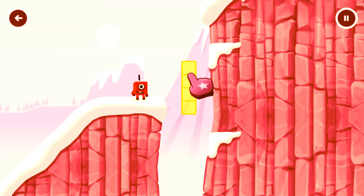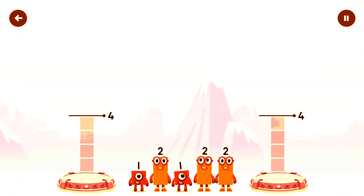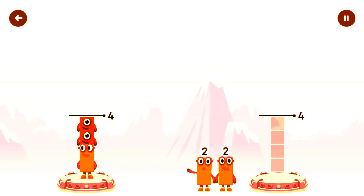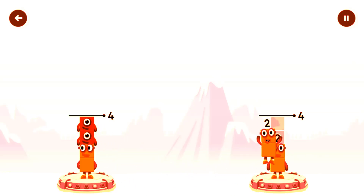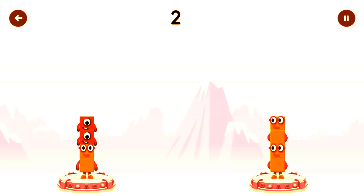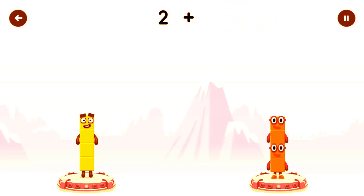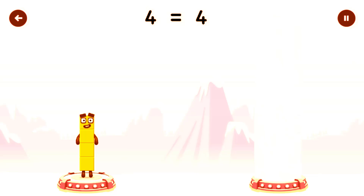Tap to start. Share the number blocks evenly to make 2 groups of 4. 2, 1, 1, 2, 2, 2 plus 1 plus 1 equals 4! 4, 2 plus 2 equals 4! 2 plus 2 equals 4!